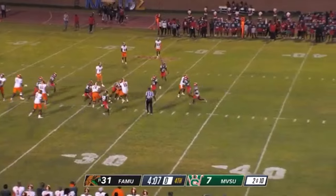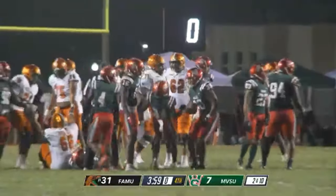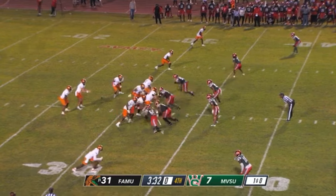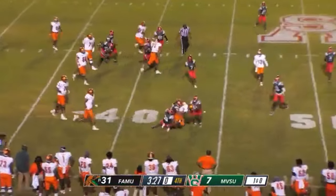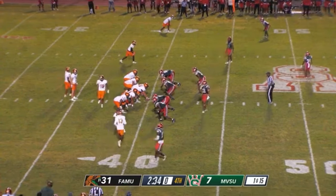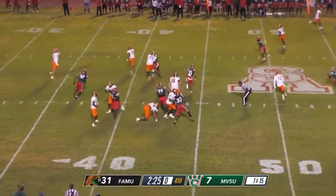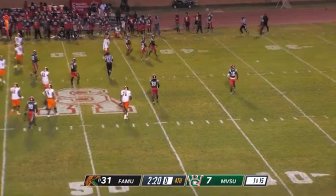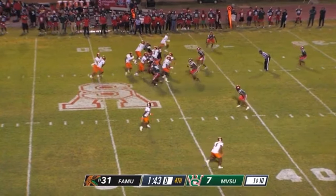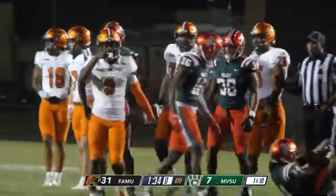This second down play will be a handoff to number nine — he's still running, the big man's moving him forward. And that run will be good enough from their own 32. This play will be a run right, and the Rattlers will move the chains again from their own 40. And this play will be a pass completed left.